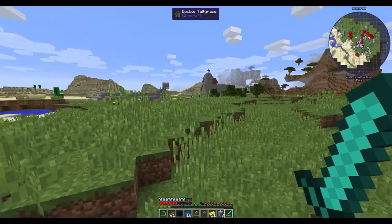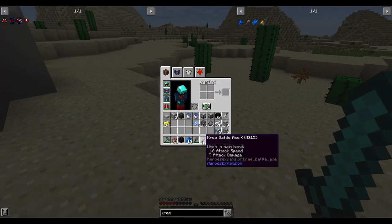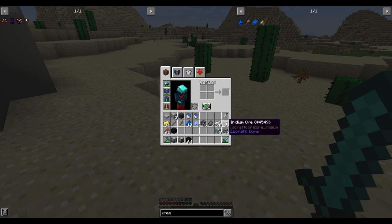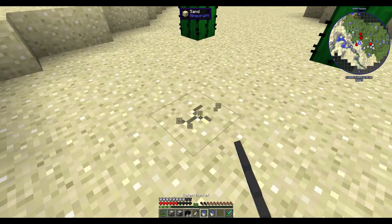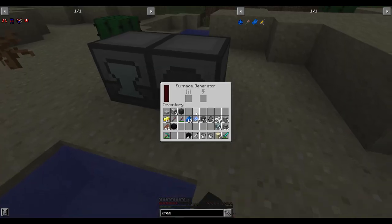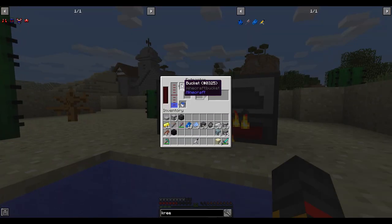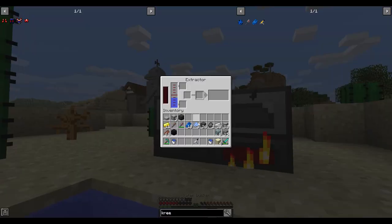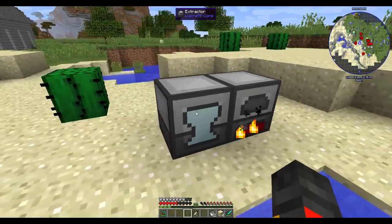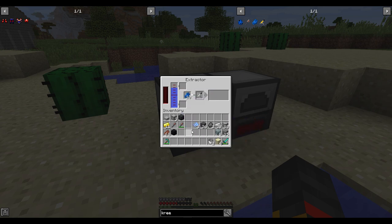Now, what you actually need to get the powers is: the extractor, a furnace generator, a power source, injection water, and your Kree flesh. Set up an infinite water source, place the extractor and furnace generator, and get that cooking. You need to wait for it to reach 5000 Forge Energy.